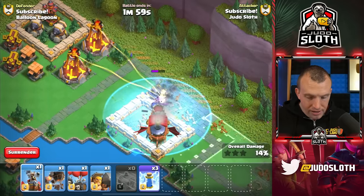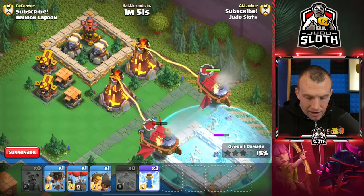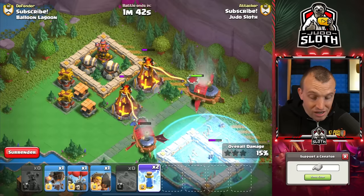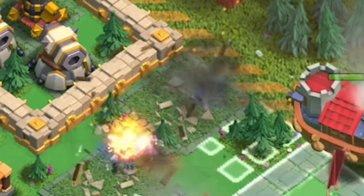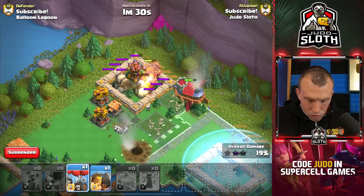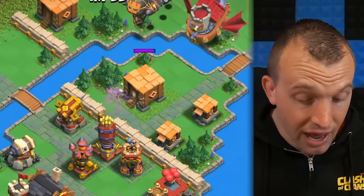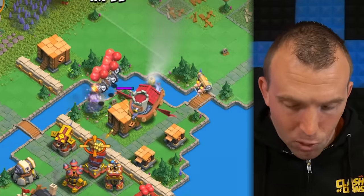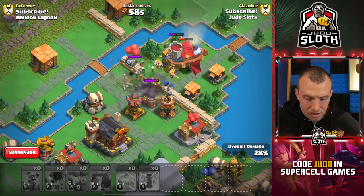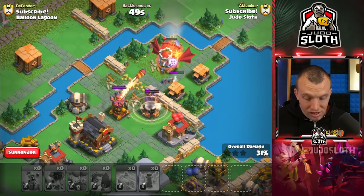I'm going to send in my other Flying Fortress once I get to the single target infernos, attacking one with each Flying Fortress. A great thing you can do is reset them with the lightning spell. Keep an eye on the skeleton gliders because they might actually distract the single target inferno — do not use your lightning to reset it if it's not actually on the Flying Fortress. Let's use the other lightning spell. We can also send in the rocket balloons and the skeleton barrel up towards that air defense to protect the Flying Fortress. I'm going to sneak in that barbarian to break open the wall.